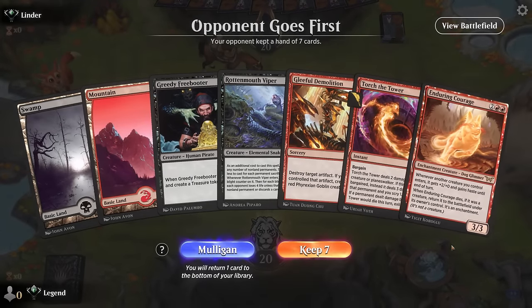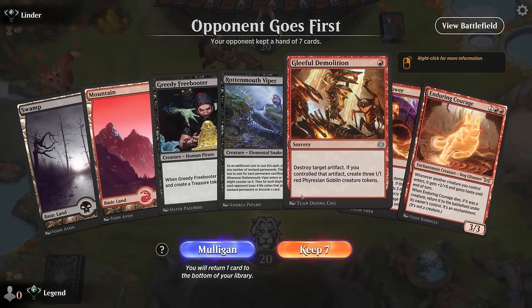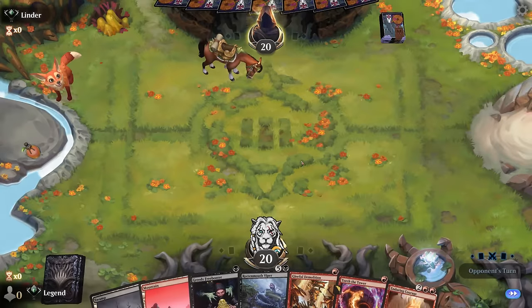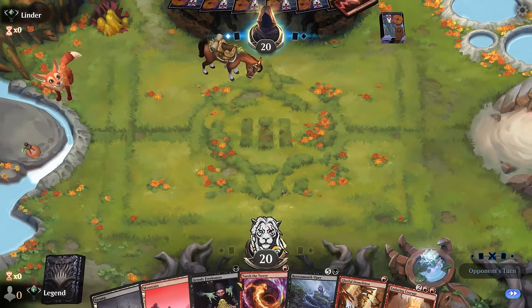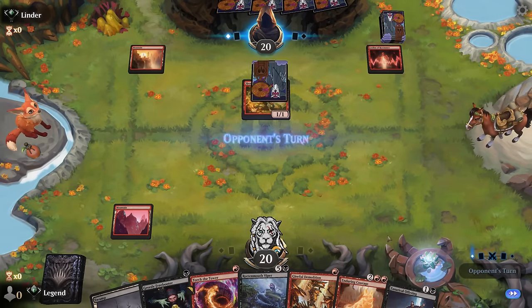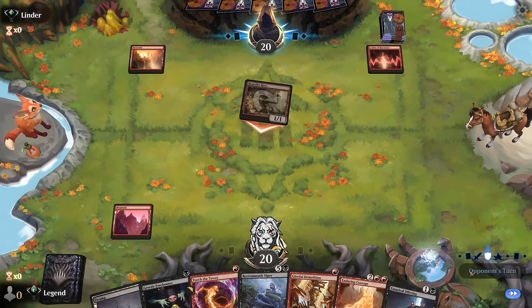We're on the draw; this hand has potential. We can make an artifact with Freebooter eventually, which sets up Demolition — good before and after we play Enduring Courage, ideally after. The Courage can also help set up the Viper, so we'll need to draw a few more lands. Hopefully one Torture Tower is enough to survive in the meantime, although against Leyline that may not be the case. Pass with Torch available — hope they commit too many pump spells on the Hardfire Hero so we can punish them. We'll need to keep up Torch at all times pretty much.